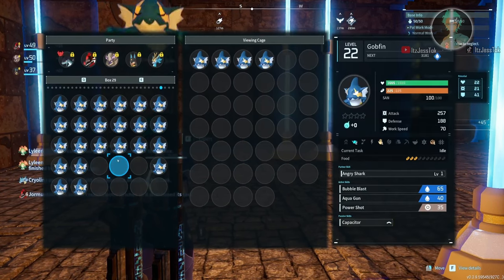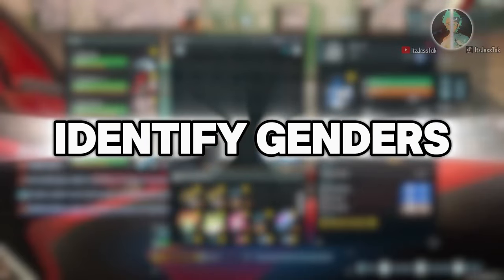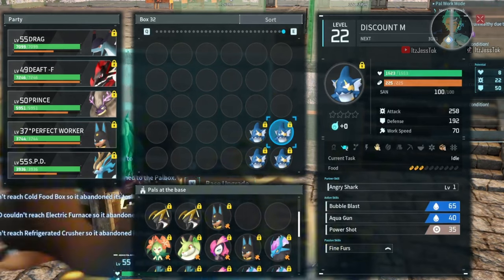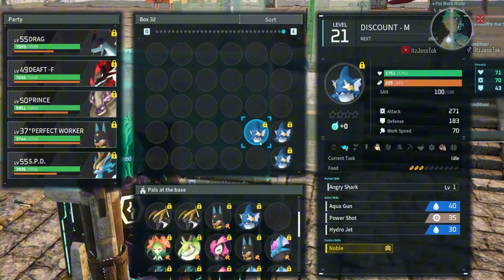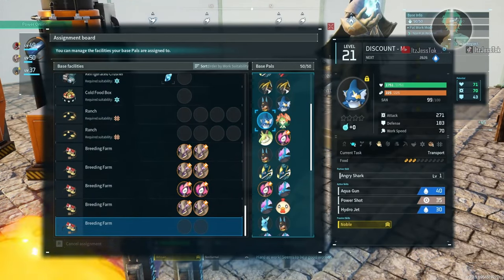The majority of this is just: max out your Gobfins. 4-star all of them — 116 pals each. We're going to show you right now how to slot them into the breeding cage and look at the genders. It doesn't matter which one you slot in, because all 4 of the passives are going to be going into 1 PAL.